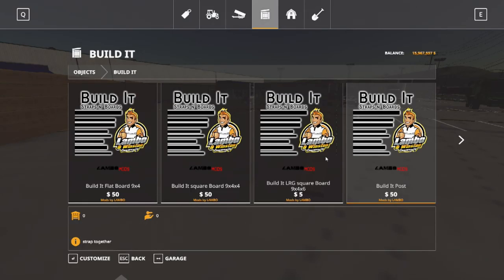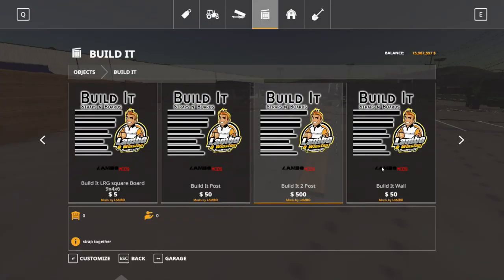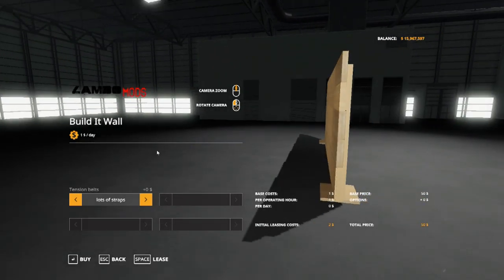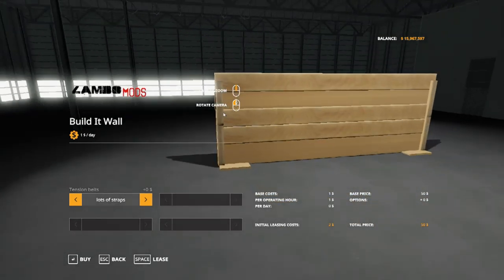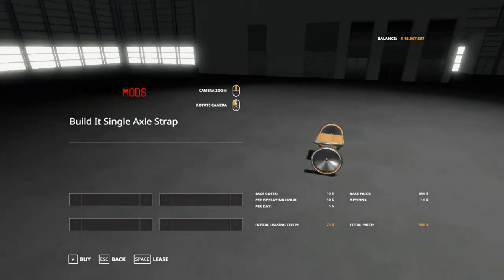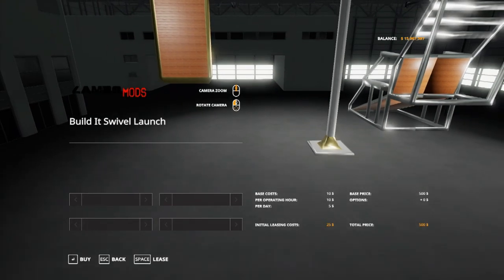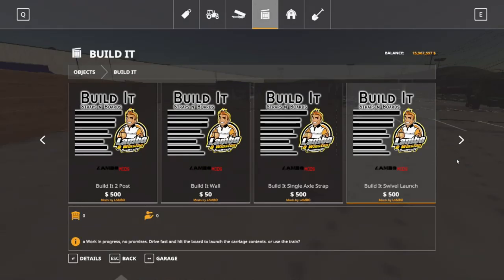We have a post if you want to make something with that — this has a lot of potential. This is going to make a construction series go awesome. We have a lot of straps, a big axle, we're going to put some boards on there and make a car or just a flat. And here is a swivel launcher — I'll have to experiment with this a little bit more, but we're just going to show stuff off.